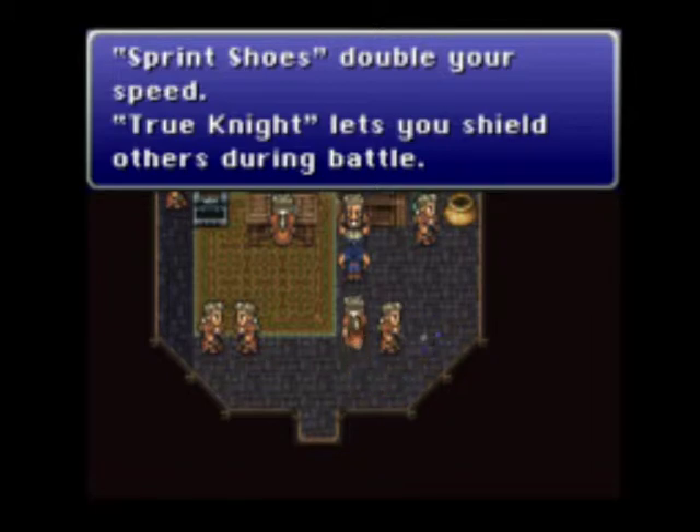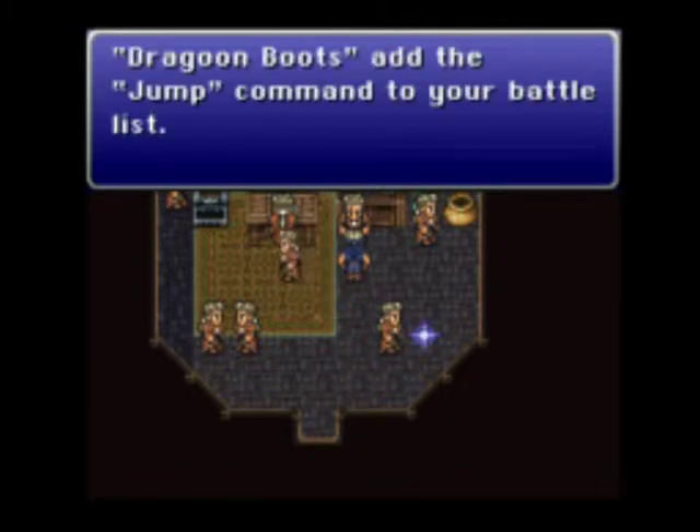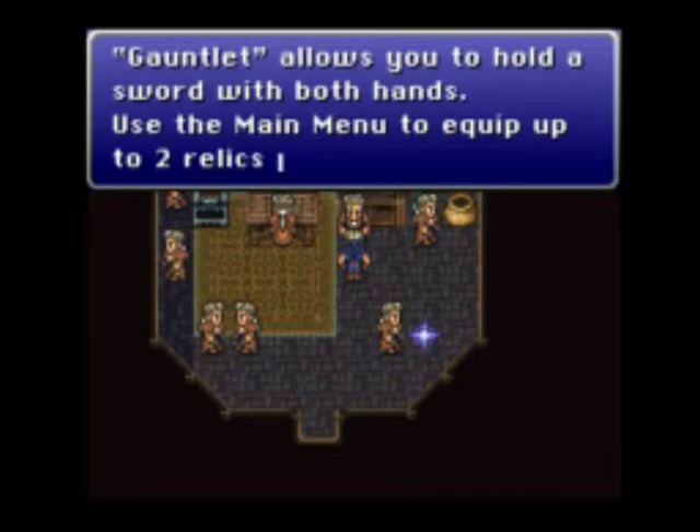True knight lets you shield others during battle. Dragoon boots add a jump command to your battle list. Gauntlet allows you to hold a sword in both hands. Use the main menu to equip up to two relics per person.